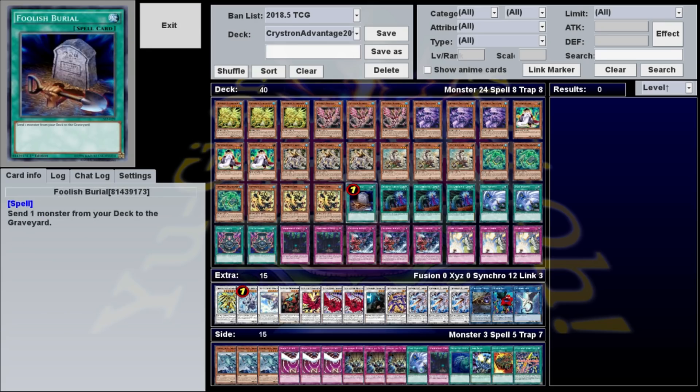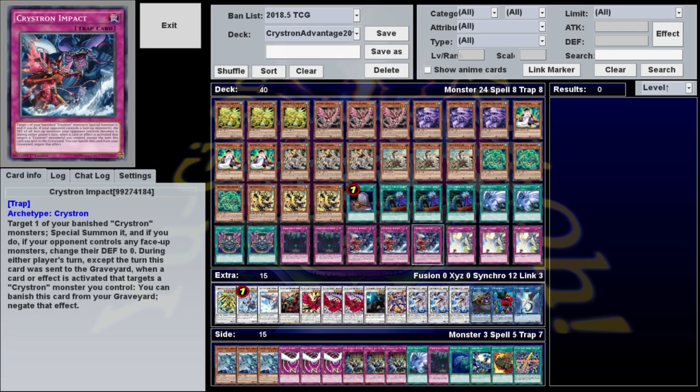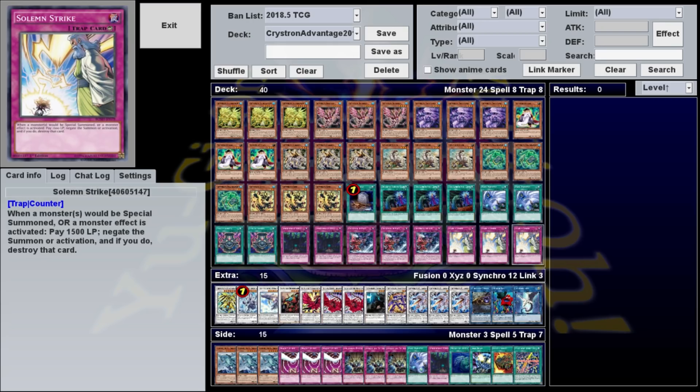For spells, we have one Foolish Burial, three Called by the Grave, two Twin Twisters, and two Pot of Acquisitiveness. For traps, we have two Lost Wind, three Crystron Impact, and three Solemn Strike.